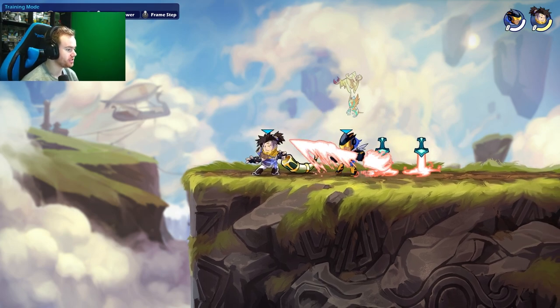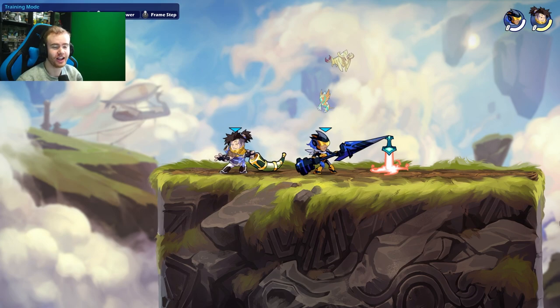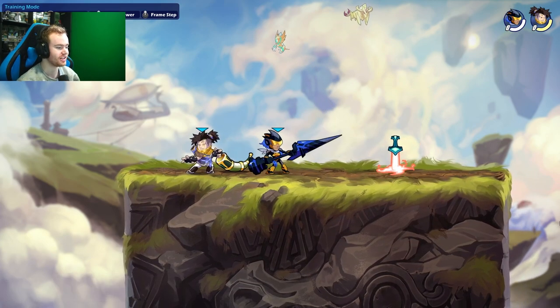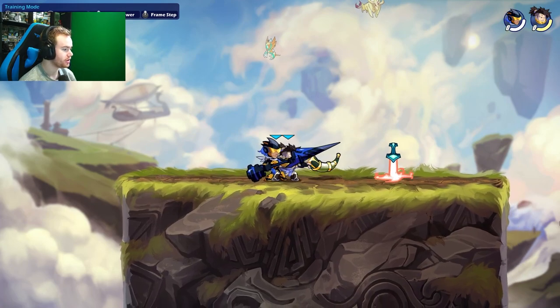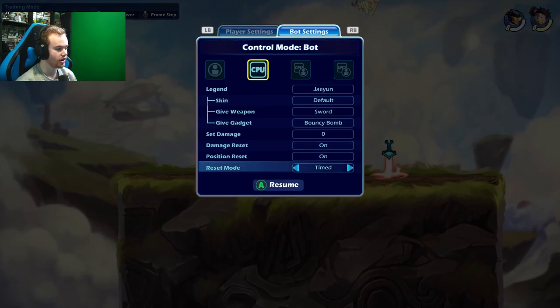The first tip: go into training room and be able to hit every true combo on your weapons 10 times in a row. Let me show you how to set this up. Go into the settings, change it to CPU just like this, put the CPU in the center, then go to the bottom.